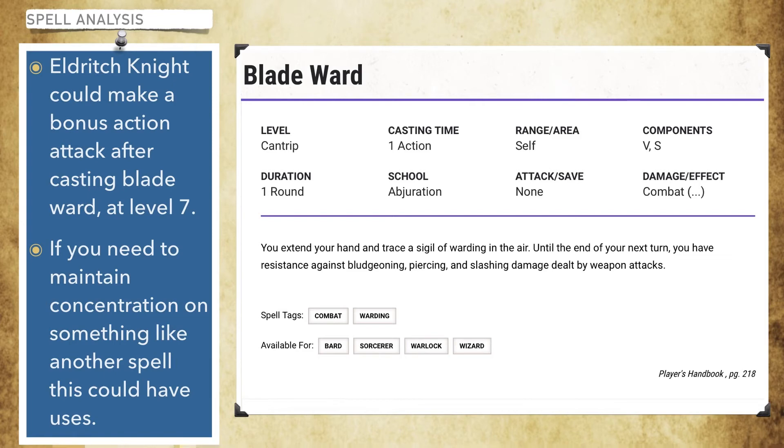If you used your magic initiate feat on a monk, you could use Blade Ward and bonus action patient defence for tanking damage. If you were to choose it as a warlock you could use it in combination with Armour of Agathys to try and really tank the damage. But again, the dodge action is statistically a better option.